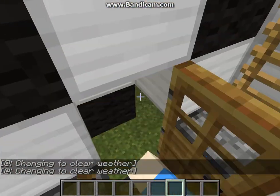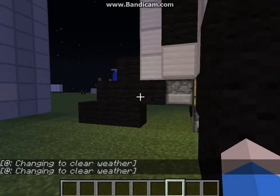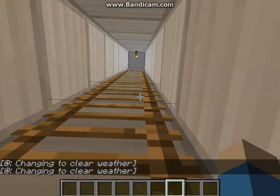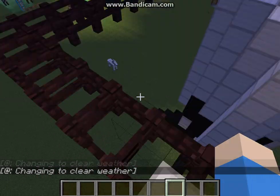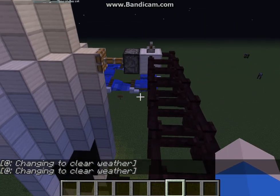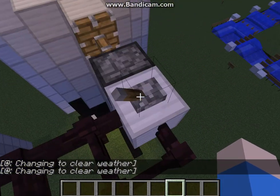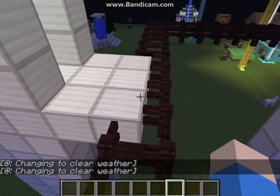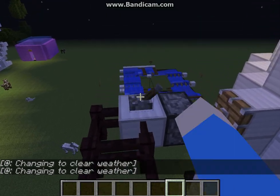I forgot to do something that would probably blow up the rocket if I didn't do it. If I started to turn on the rocket without doing this, then the rocket would probably blow up. This is kind of a very risky thing, because I need to detach the grip on this so I can lift off.